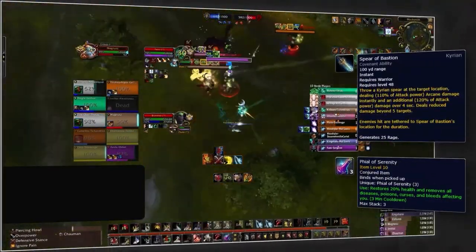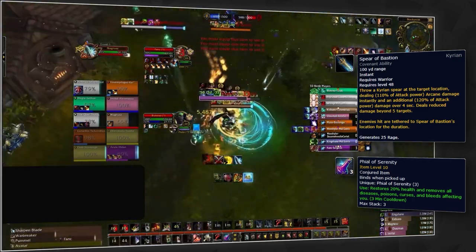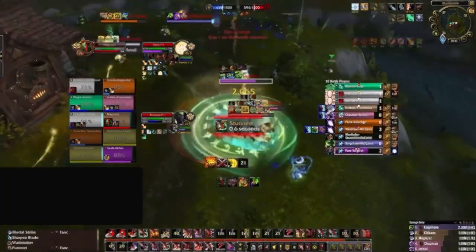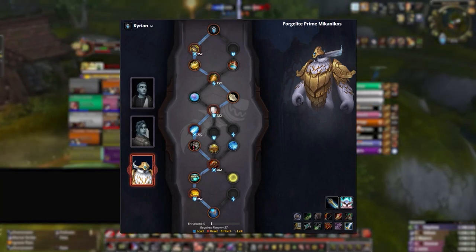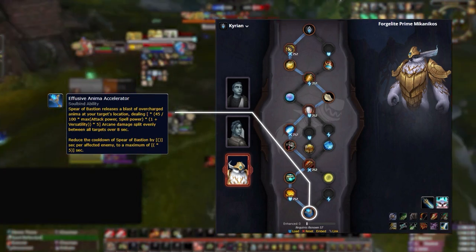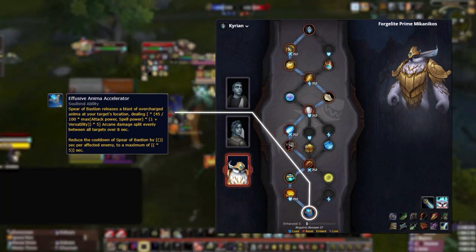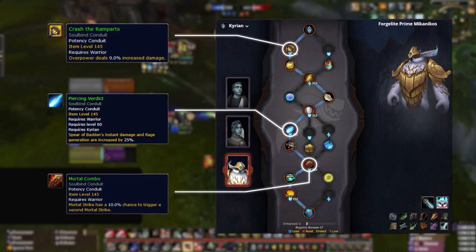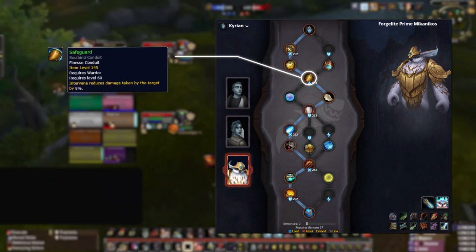Unlike arena, there is only one viable covenant for rated battlegrounds and that's Kyrian. The Spear of Bastion is the reason — having your Death Knight grip multiple targets into a spear is your number one goal, and the added lockdown on mobile flag carriers makes you a force in offense. For soulbind, top RBG warriors prefer Forgelite Prime Mikanikos, primarily for the Effusive Anima Accelerator, which lets you get Spear of Bastion back quicker the more targets you hit.